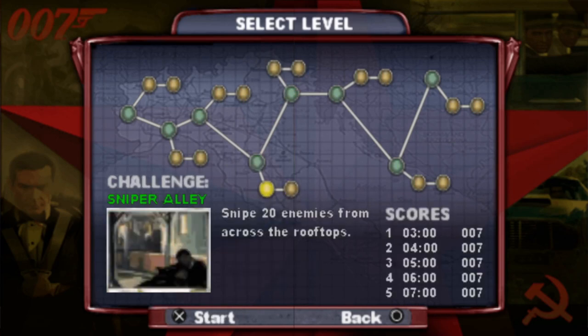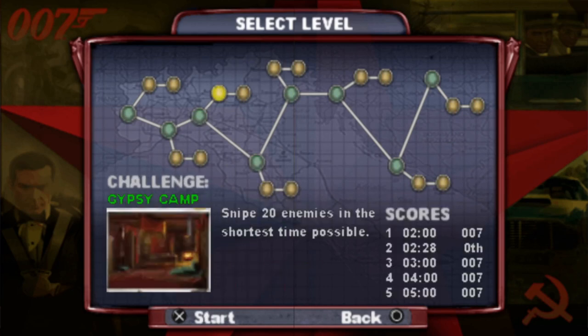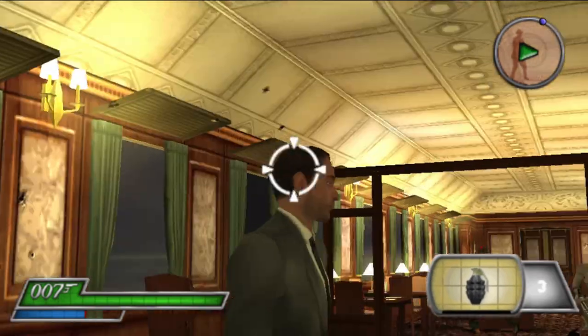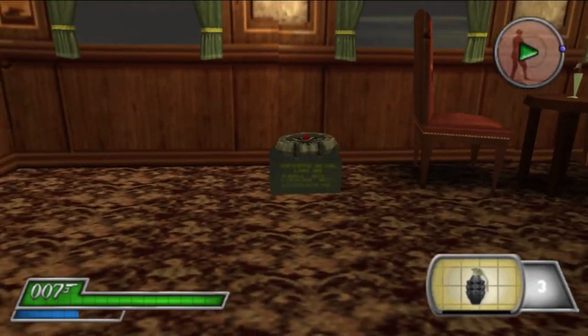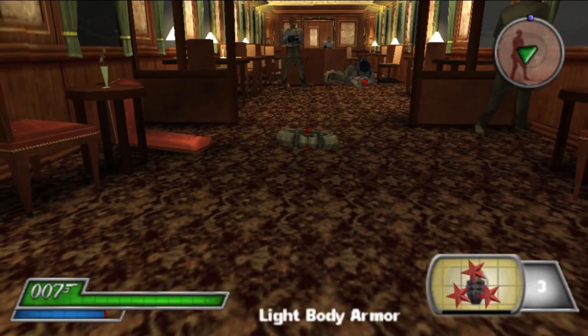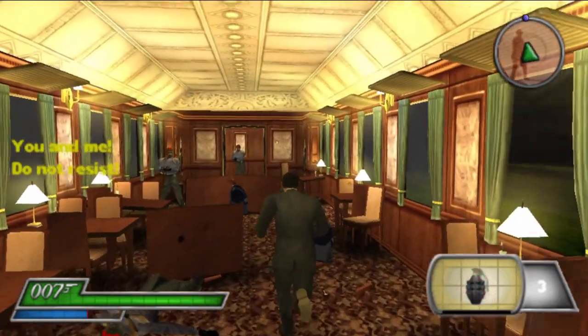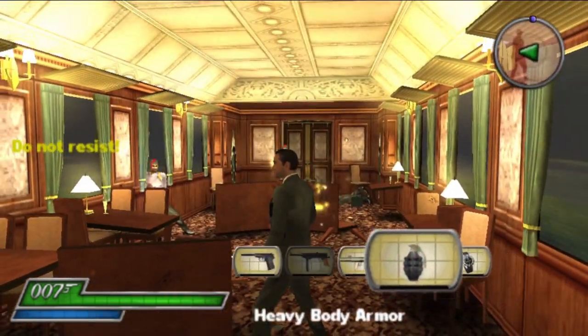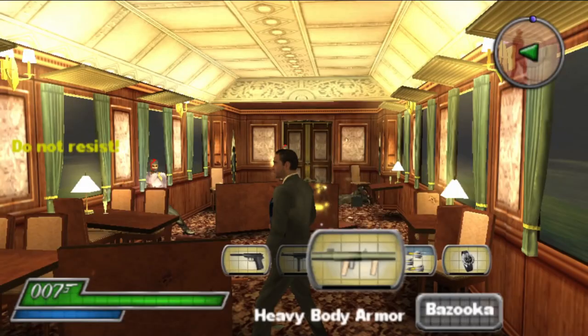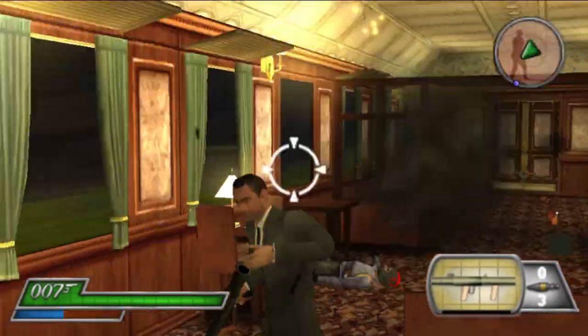There are unlockables to be found, like more challenges and hidden characters for the multiplayer. The online multiplayer is dead, but luckily the PSP also has ad hoc. You can play that ad hoc multiplayer with friends — if you have other friends with PSPs, up to 6 players can play. You just gather around, connect your PSPs via ad hoc, and have a blast.